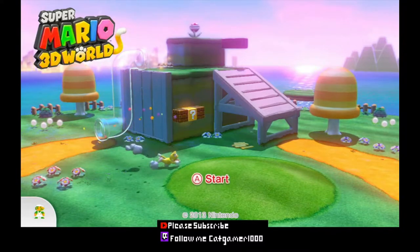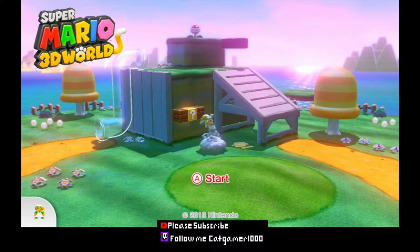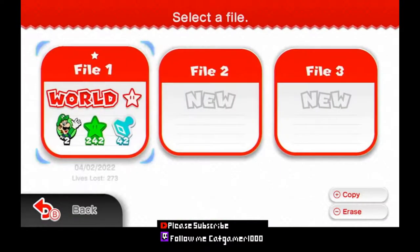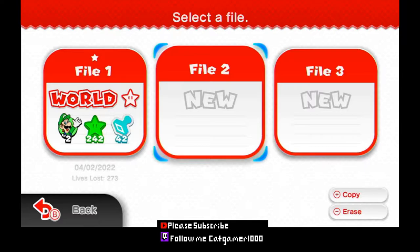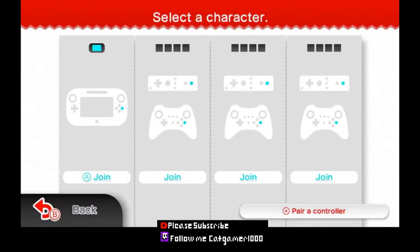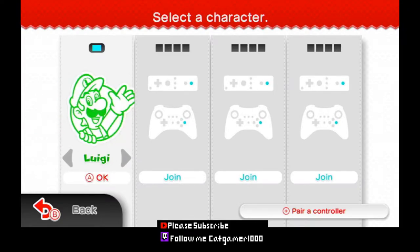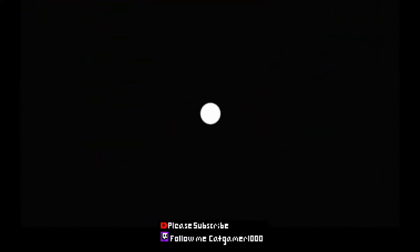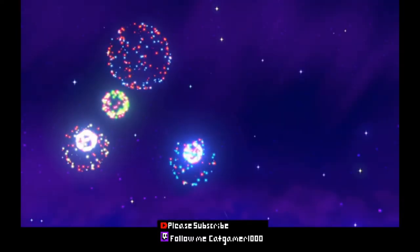I got the gamepad right here, you guys got the TV screen, which is basically the same thing. Let's start — we're not gonna be playing on my main save, we're gonna be playing on File 2, which is a new save. And I'm gamepad player. I prefer Luigi since Luigi has a higher jump, allowing for easier access to green stars, which you'll figure out what a green star is once we finally get into the gameplay here.